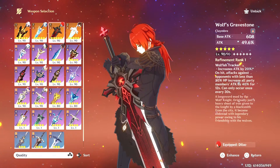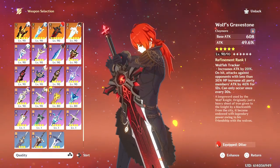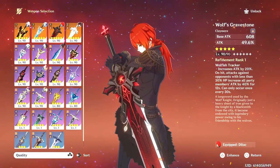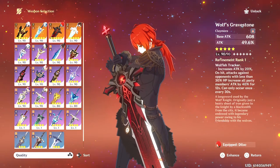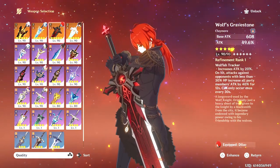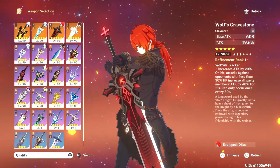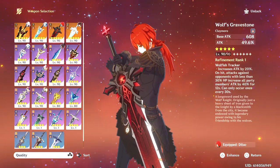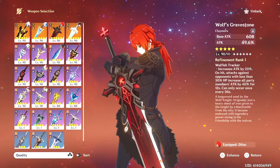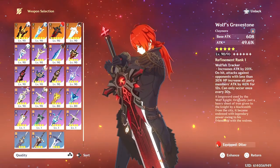The Wolf's Gravestone will match her aesthetic because it's red and black and white. This is a standard weapon that you can get from the standard banner and also from losing 50-50 on any of the weapon banner. This is also an option for her because the official post about Dehya's skills has come out already from HoYo, with gif animations about her scale and burst. It does say she will be split scaling — attack and HP scaling — because she'll be taking redirected damage from the active on-field player. The Wolf's Gravestone has an attack substat and an attack passive, as well as an HP passive. So it's turning out to be quite a great option for her.